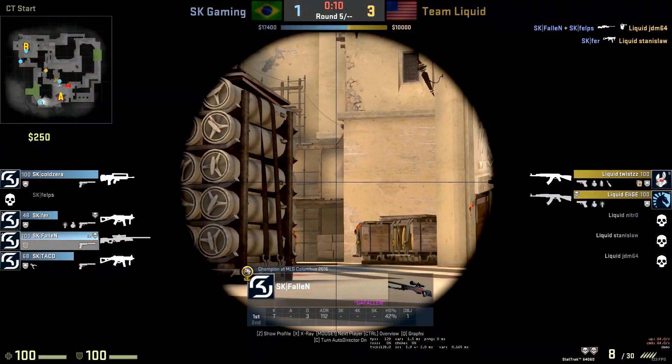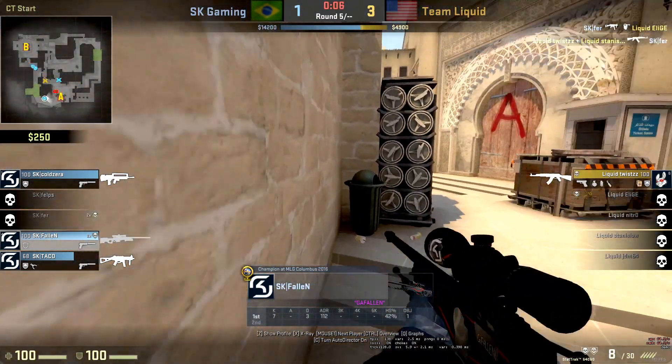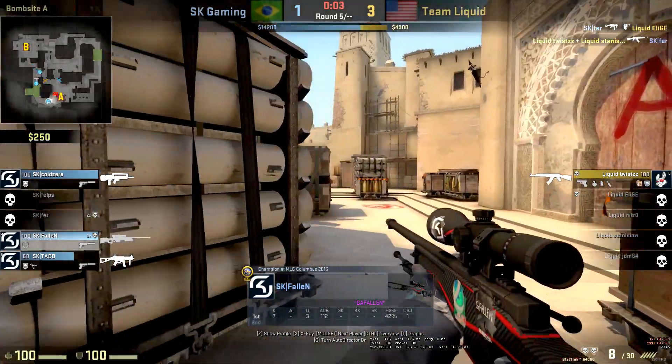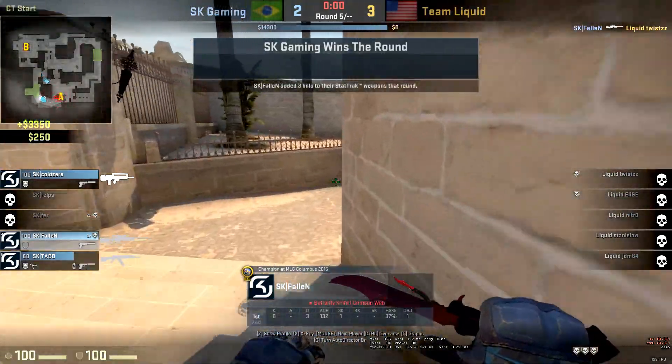The reason I like this angle is it's less exposed to A main as the ticket booth angle might be. Obviously the ticket booth angle, you're only looking at connector, but I think it's better not to be exposed to A main as you're more likely to get dry peeked out there than from Palace in this situation.